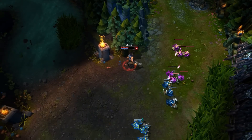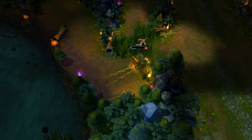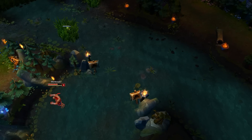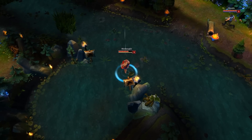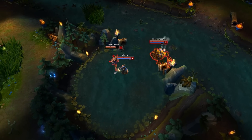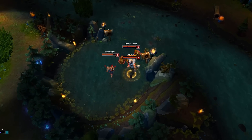My third and final tip is map awareness. Map awareness relates to your micromanagement of the game — this means item builds, focusing on what your team is buying and what the other team is buying so you can counter them. For example, you don't want two Aegis of Legions on your own team; that would just be a waste. When you're looking at your mini map, make sure you know where the enemy jungler is. If you can't see him, he might be ganking you soon. If you can see him bot and you are top, you know you have some leeway to push the lane or try for a kill.